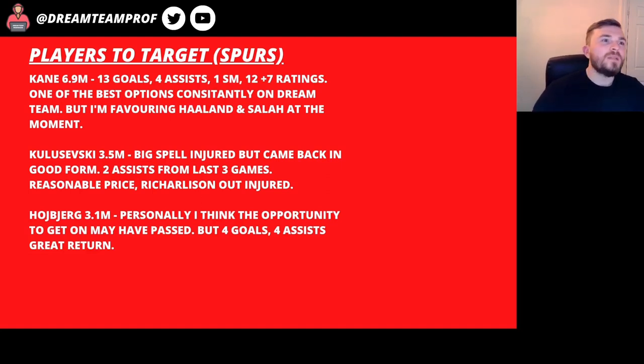Kulusevski at 3.5 million had a big spell injured but has come back on really good form — two assists from his last three games. Richarlison is out injured at the minute so he should be pretty nailed on for that right wing position with Kane down the middle and Son on the left. I'm not sure about Son — he had a really quiet start to the season, not really performing to his usual standards. I'd wait until he picks up form before choosing him. Hojbjerg at 3.1 million has four goals and four assists so far — we've probably missed the boat but he's been doing really well.